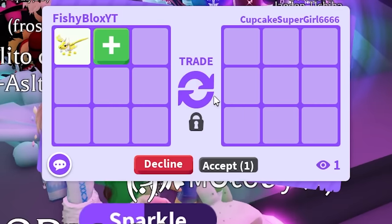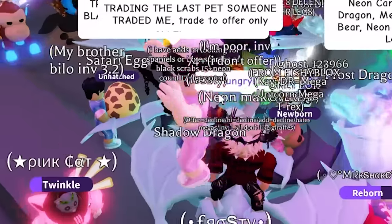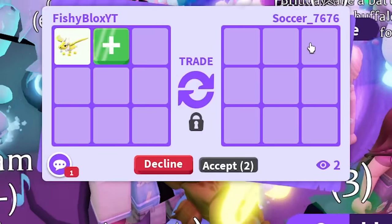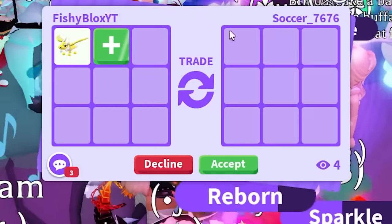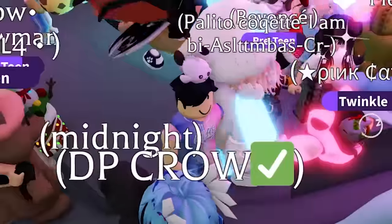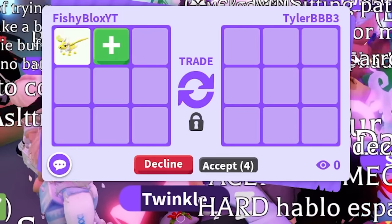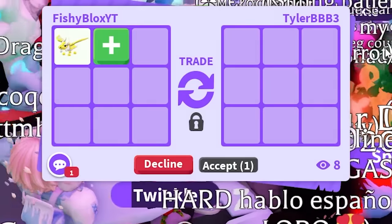We have cupcake super girl - cool name. I hope they have a good offer. They declined and didn't even put anything, so it's fine. The fan over there has a safari egg - I kind of want that. We're still on the ancient dragon, which is not bad. Again they declined - I'm not sure why people keep trading and declining. I'm making it clear I'm only accepting, not offering for anything.